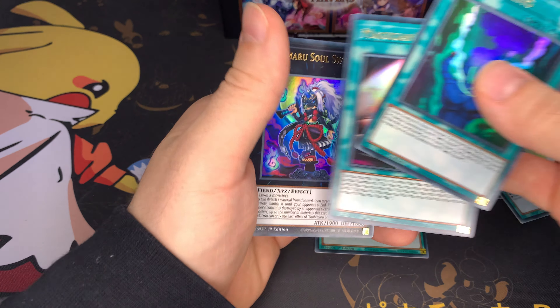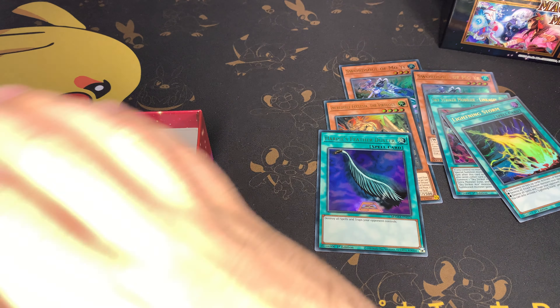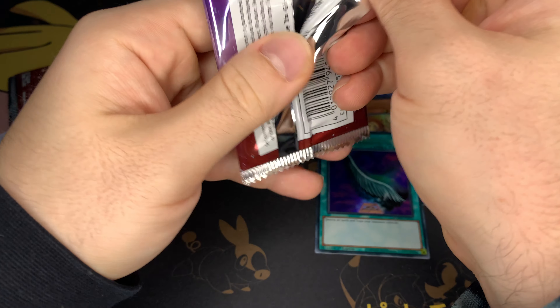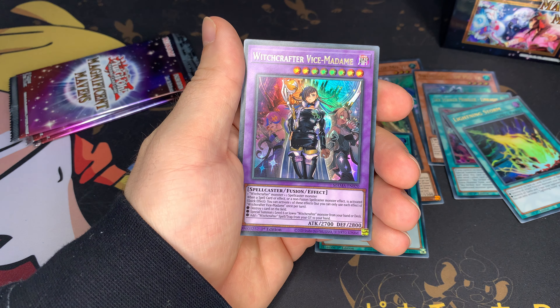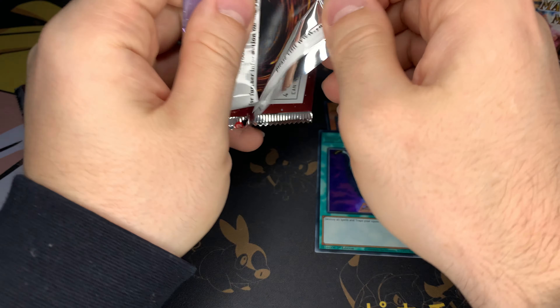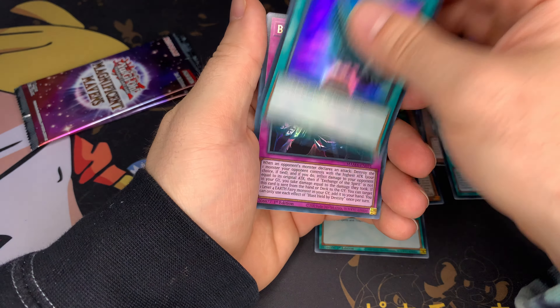Not me thinking that was Pharaoh — just a Lightning Storm. Well, one good pull so far, that's about it. A lot of these boxes have dents on the top.